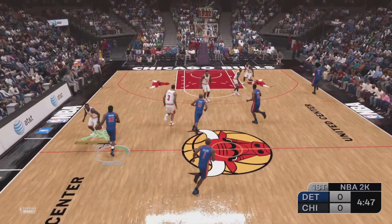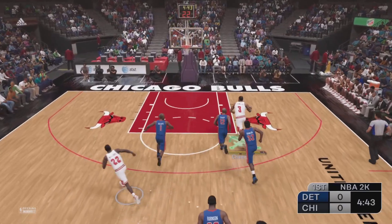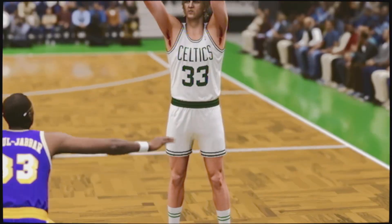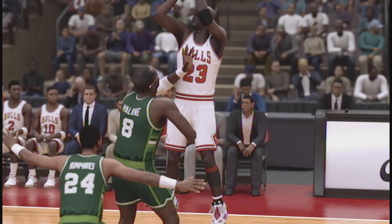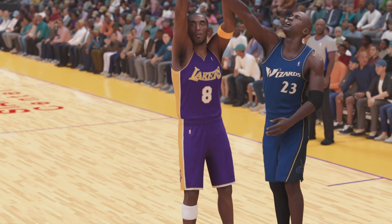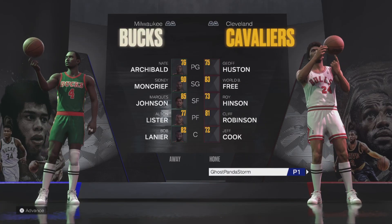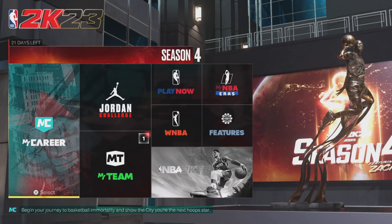2K added eras to their MyNBA franchise mode in NBA 2K23, where you can play in four different eras: the Bird and Magic era, the Jordan era, the Kobe era, and the Modern era. They've also added Eras Quick Play, which allows you to play with teams from these different eras without needing to create a MyNBA save.